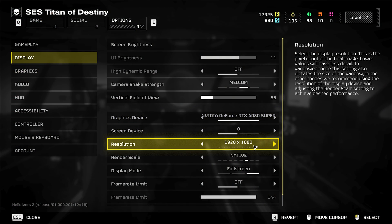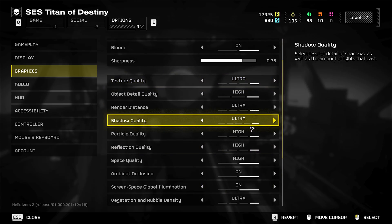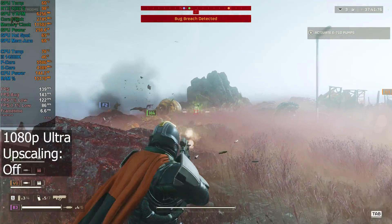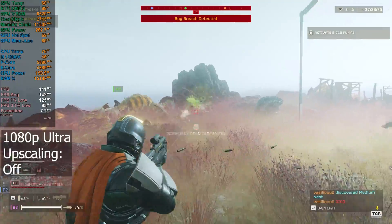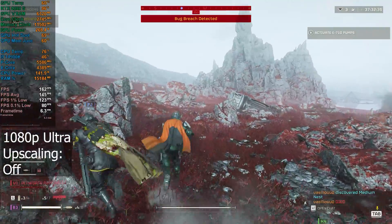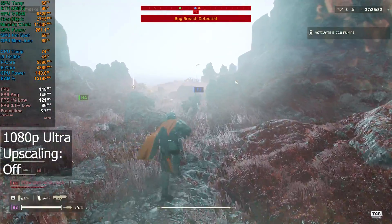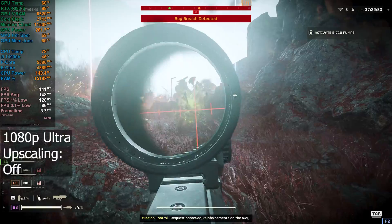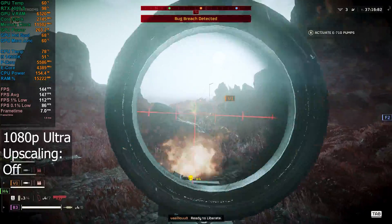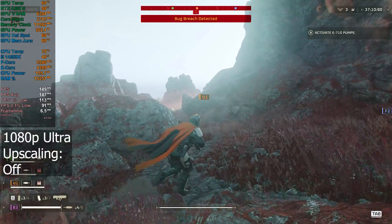I'm going to take a look at 1080p now — native, but we'll check out upscaling in a little bit. Graphics still maxed out to ultra or high. At 1080p, we're looking at about 130 to 140 FPS at least at the moment. We were getting about 120 roughly with the same settings at 1440p, so maybe a 20 to 30 FPS increase. Not a massive difference between the two resolutions. It's going to become a lot more CPU-bound at lower resolutions, with GPU usage dipping down to 91%.